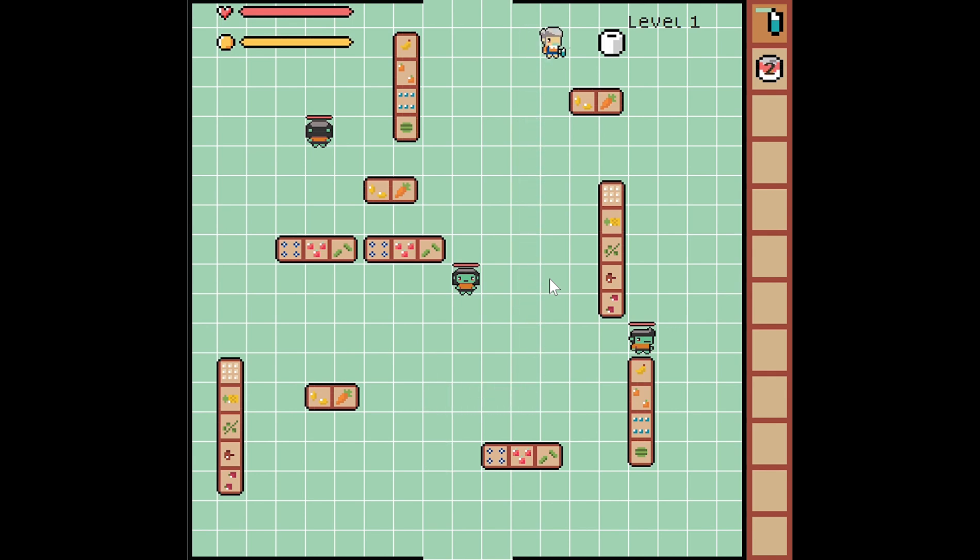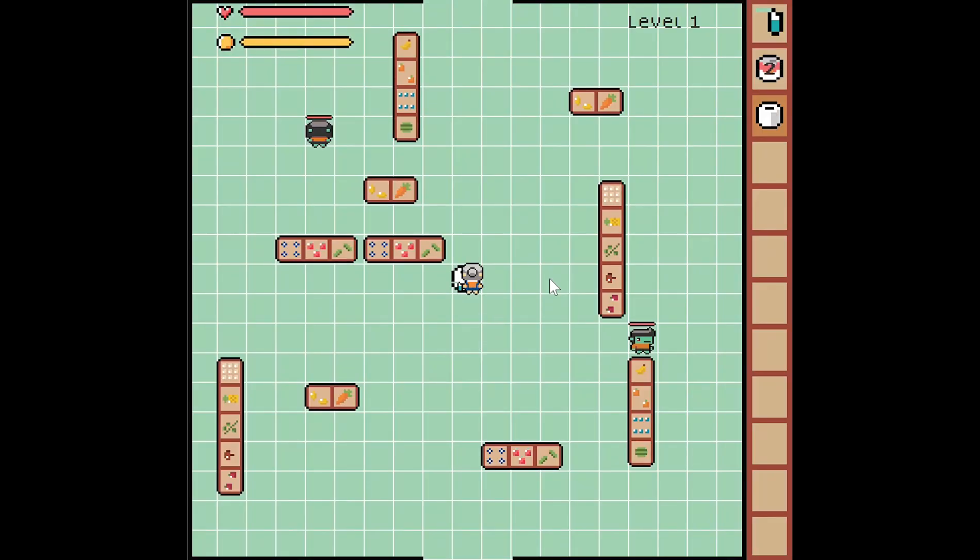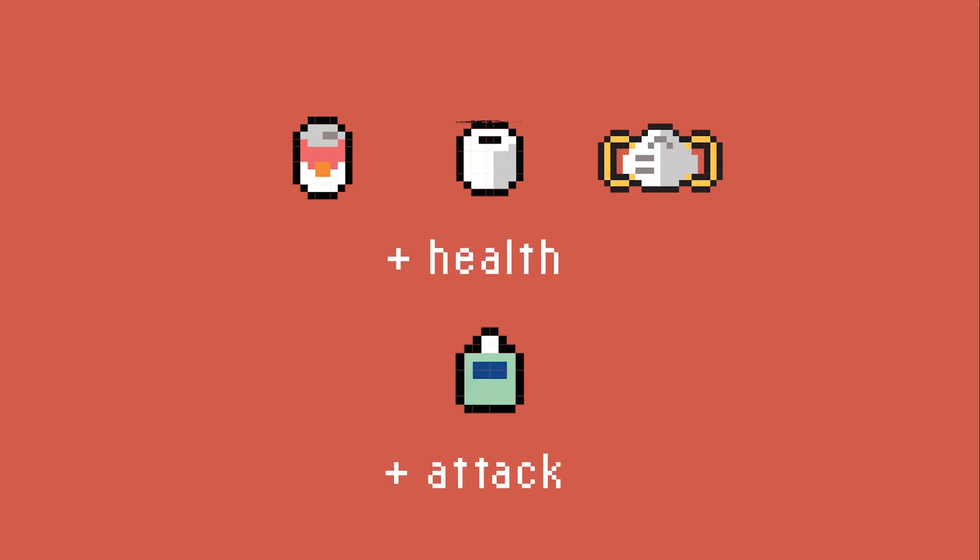Here's level one. The health and coin bars are in the top left corner. Keep an eye on your health as you battle monsters — if it reaches zero, you'll lose the game. The inventory is on the right-hand side of the screen; it already has my starting weapon, but you can pick up items and store them here for later use. Canned soup, toilet paper, and N95 masks will restore your health. Hand sanitizer will increase the attack value of your current weapon.